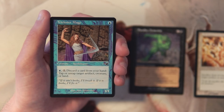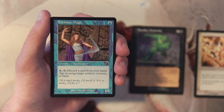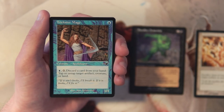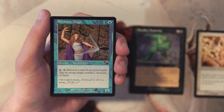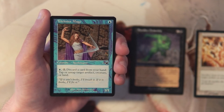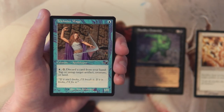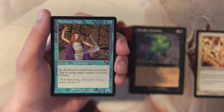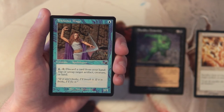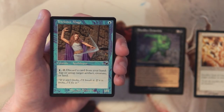Trickster Mage is a 1/1 for one blue. You can tap it and discard a card to tap or untap target artifact, creature, or land. It hits more than just creatures — artifacts and lands too — and it can untap as well, so pretty good effect. I'm not sure if it's super good, but right now I'm still leaning toward Parallax Dementia even though it's not my favorite kind of card.